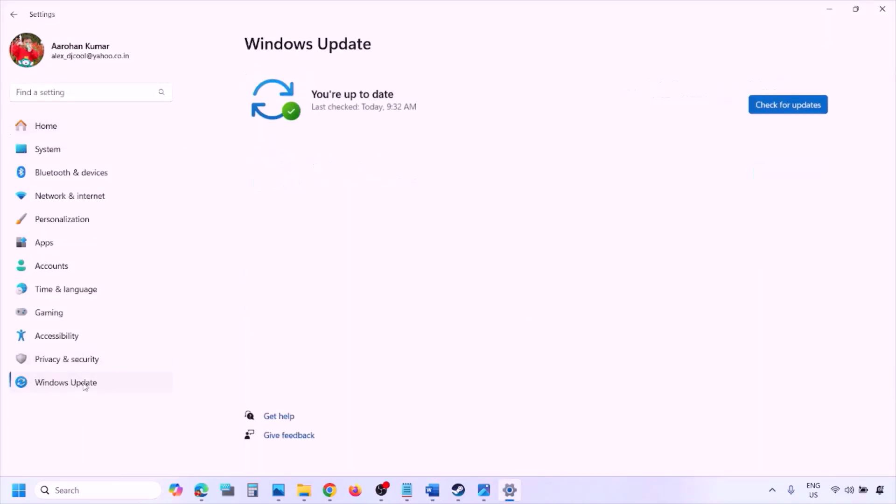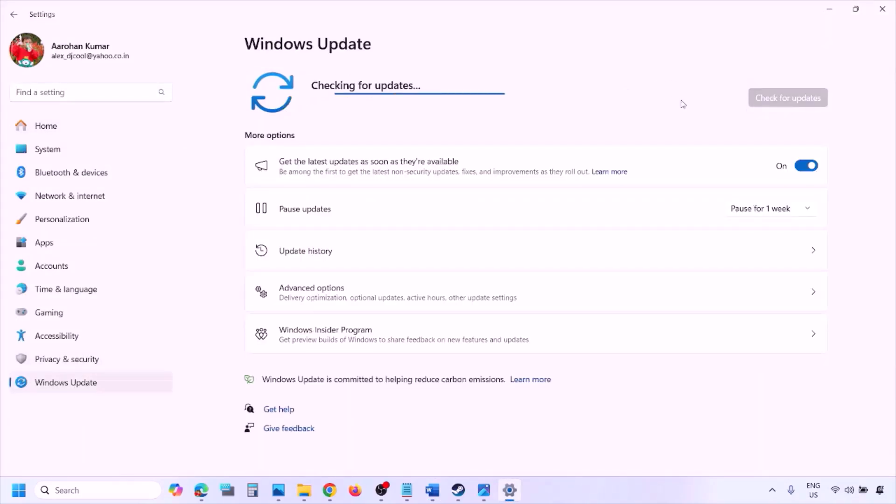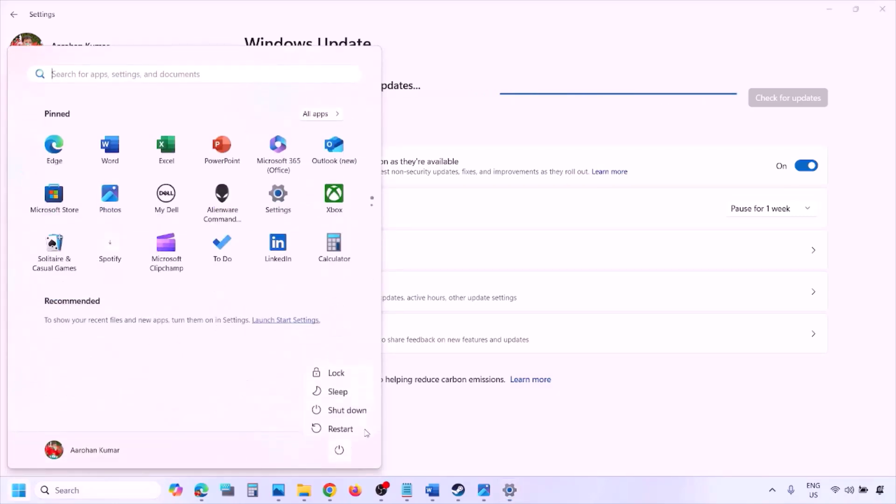The next step is to update Windows to the latest version. Go to Windows Settings, then Windows Update, click Check for Updates, and once all updates are installed, restart your computer and launch the game.